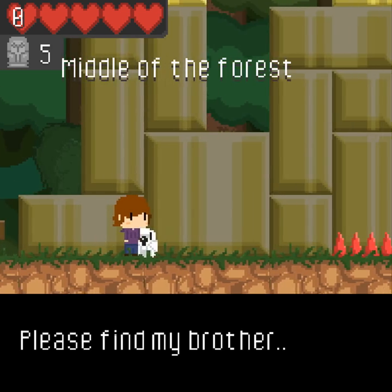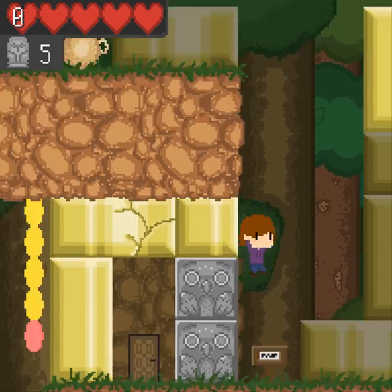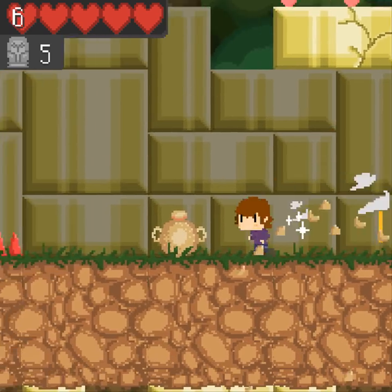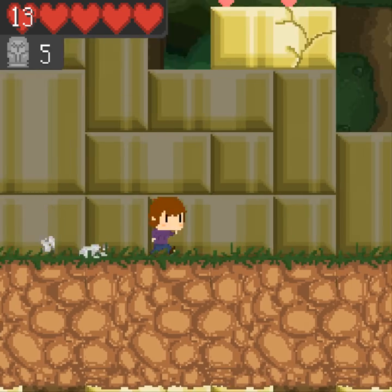Why sure, Mr. — Please find my brother. Find him. Don't you worry, Mr. Owl. It's up there. So the controls are actually backwards from what the tutorial said.